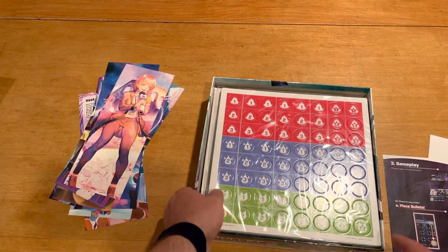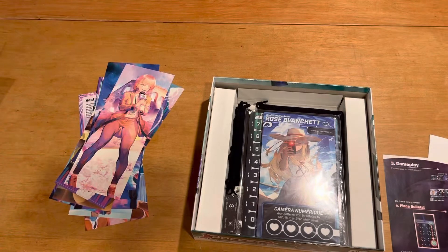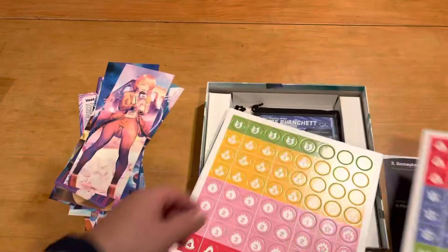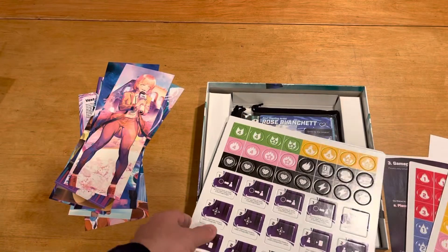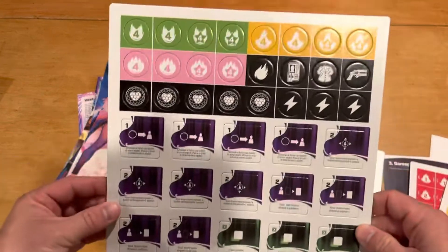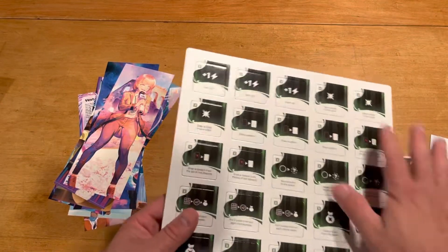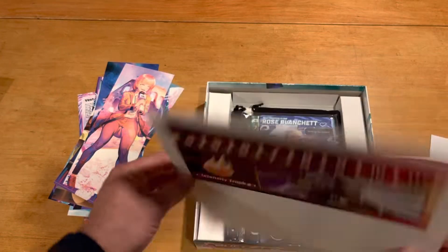We've got all of the cardboard here next. In the original game I did spring for some token holders to make it easier for these things to not wear down. I'm guessing I don't need this second set of tokens while playing this one since I have the original game, but I'll check to see if there's any difference. This is medium thickness cardboard - pretty good, sturdy stuff. We have some new things according to the characters, and the intensity track here.